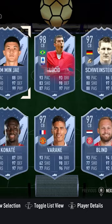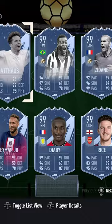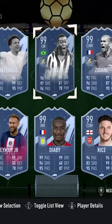In net, 99 Donnarumma. Into the first centre-back, we have 98 Lucio. We then have in centre-back, 99 Rice. And going next to him, 99 Coverstar Matthias.